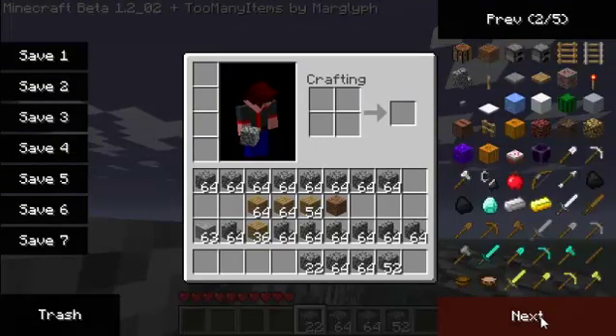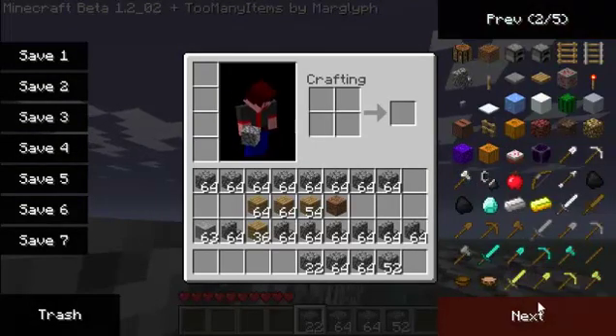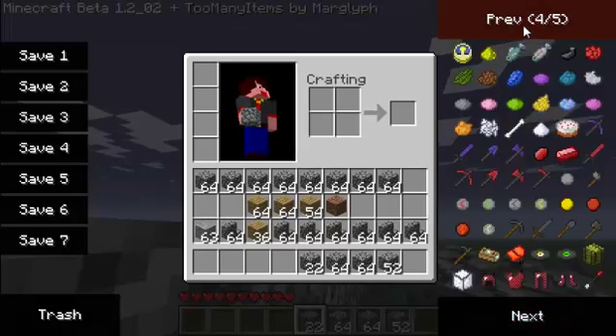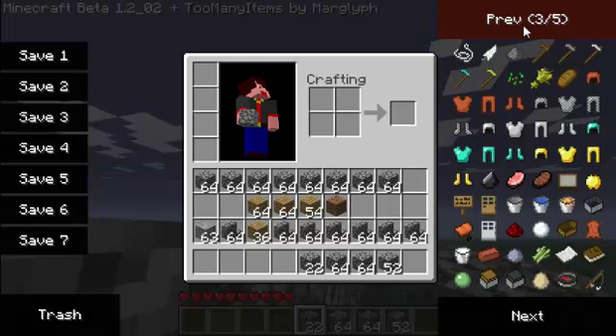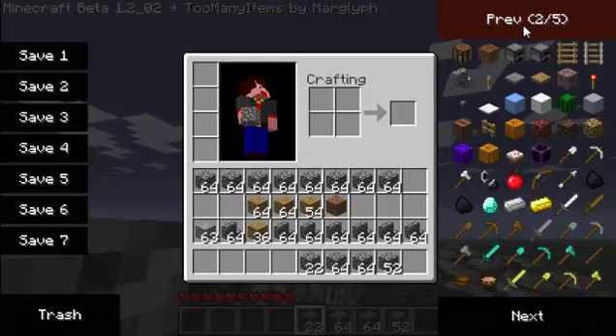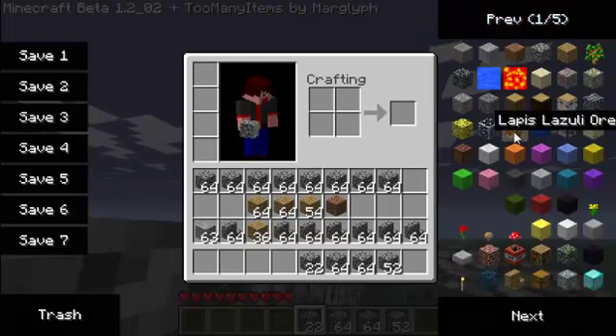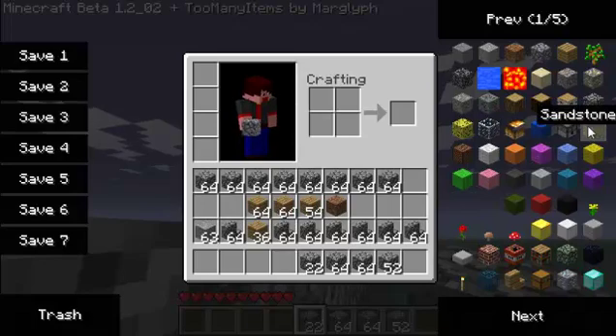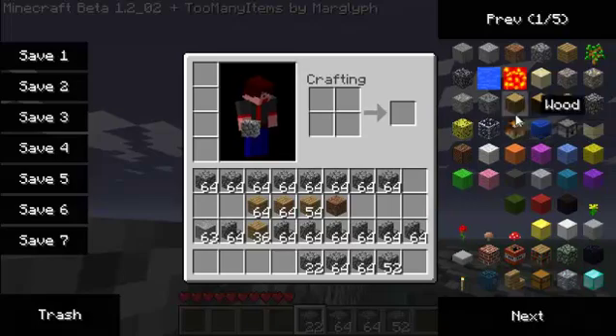If someone could tell me why my lapis lazuli block looks like this — it's right here — and some things are missing, like I don't have brown wool or blue wool, and the sandstone top part is missing. The lapis lazuli block appears to be made out of fire.